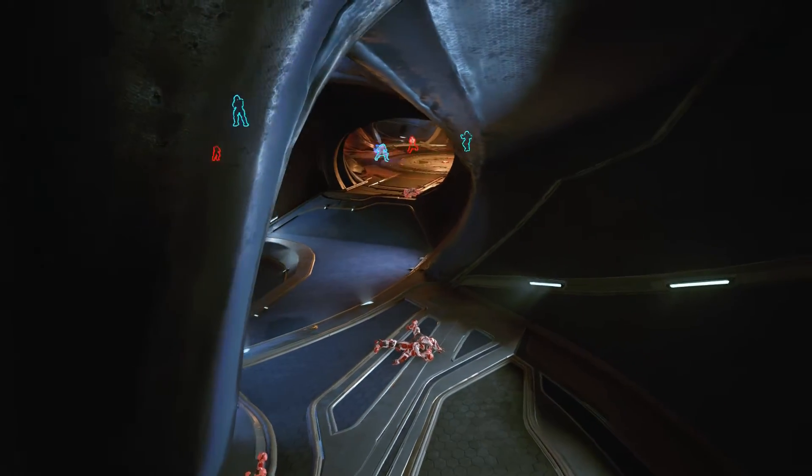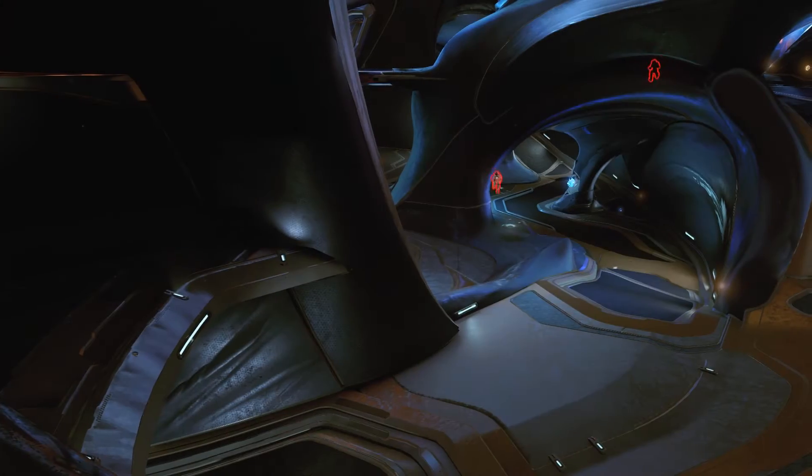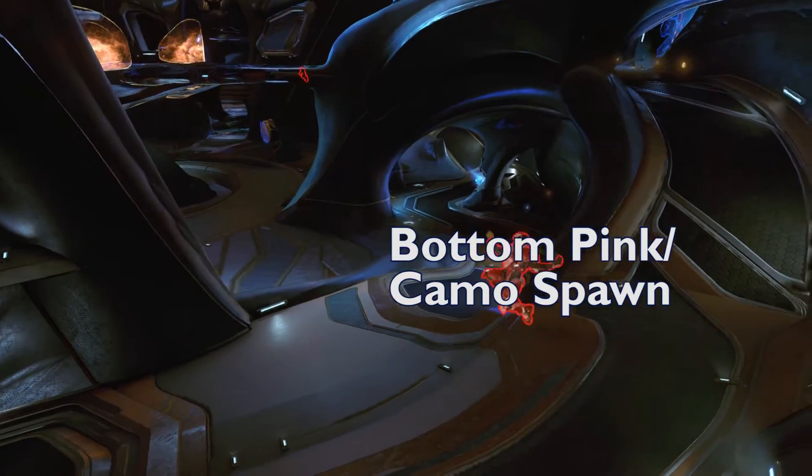If you spawn on the carbine side you'll most likely spawn in the bubble, and the bubble gives you a good view of anyone in your base. However, if you spawn on the pink side the only spawns on this side of the map are going to be bottom pink on the camo spawn, meaning you're going to have to run all the way back to your base to get an angle on it.